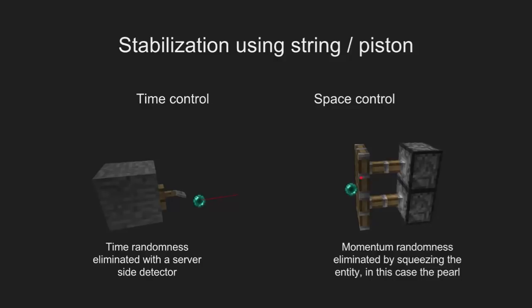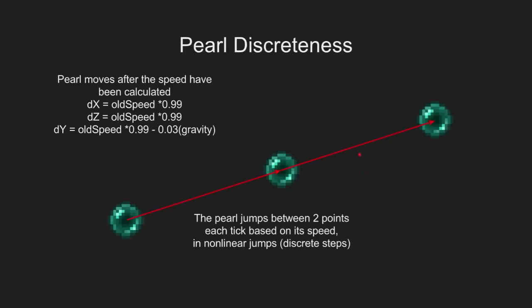You want to do that with a pearl because you need to know where the pearl is when you're blowing up your TNT. If that number was off by even a small amount, you wouldn't get the pearl to go wherever you wanted. The most important thing to know about pearls is that they operate in discrete steps — they're not going from one place to another in small micro-increments. They're actually jumping between locations, and that number is based on their speed, which is calculated every tick. So it exists in one location in one tick, and the next tick it exists in another location.